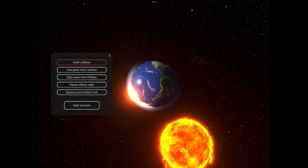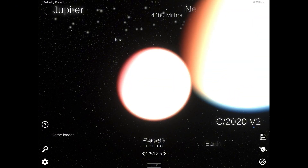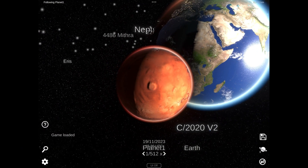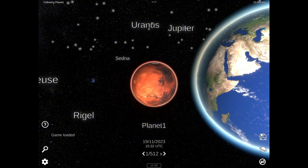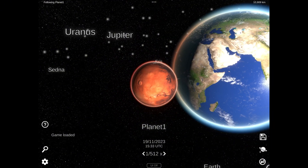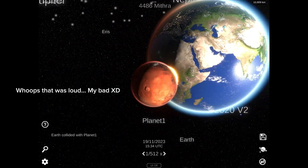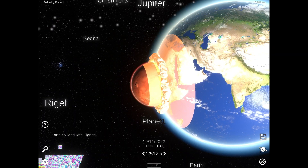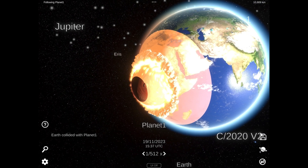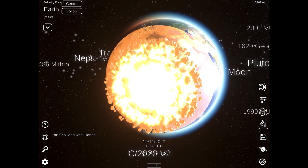Whoa, what am I doing? Earth collision. Oh Jesus. Mars and Earth? Oh no. Why do you call it Planet One? It is heading straight for the Africa continent. Oh my gosh, what in the heck is happening down there? Is that part of the game? If I was to be completely honest, I'm actually pretty impressed with this. This is actually looking really good.